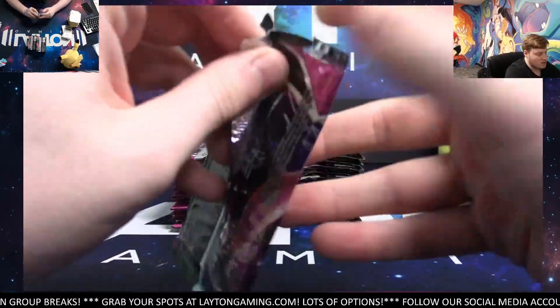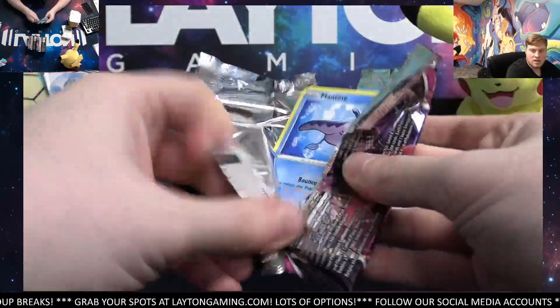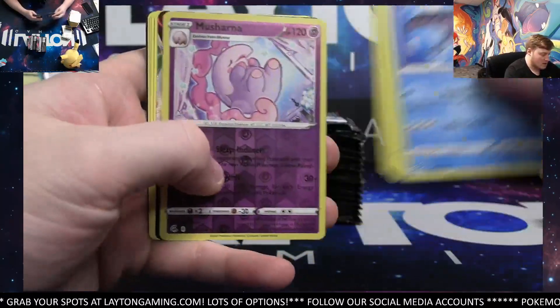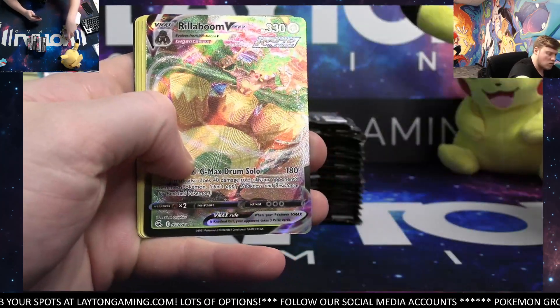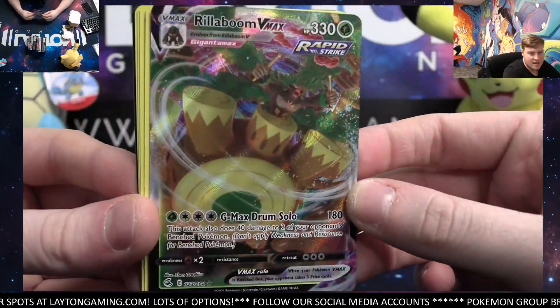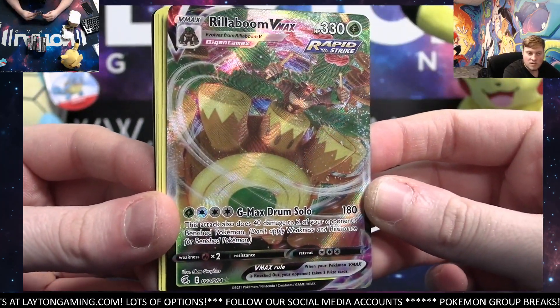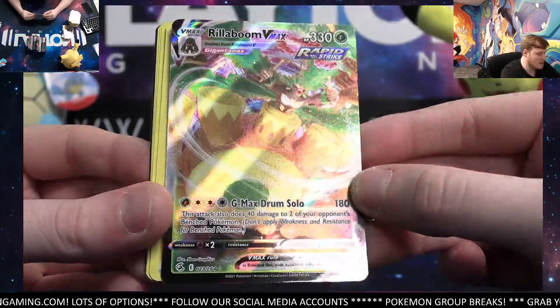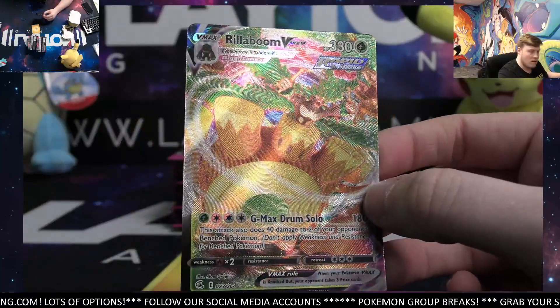He can drop it there for you, Sean. I think it's like at Mania Collect for it, I'm pretty sure — I don't know the exact spelling though. Grass type — Rillaboom VMAX. Love this card, great artwork. There you go Grass, very nice.